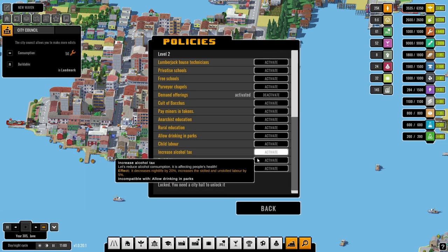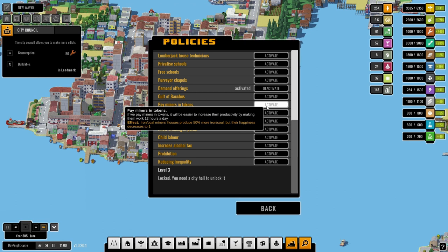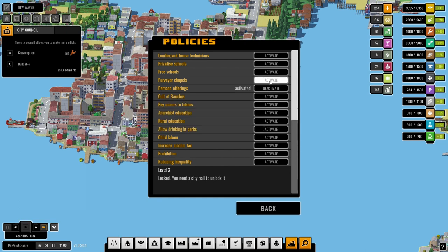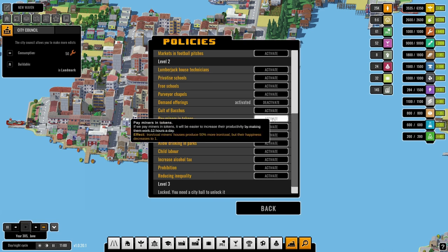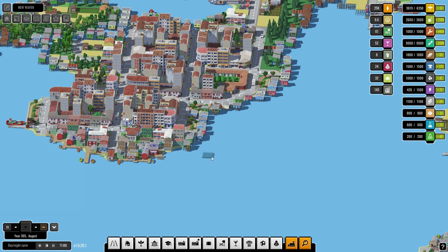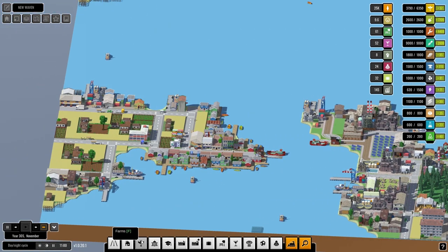Let's have a look at some of these policies — anything that might help us out a little bit. Pay miners in tokens — 50% more. That would be quite good. Energy needs 20 skilled work. Miners tokens — we will do that. It makes them a bit more unhappy. So what are we chasing now? We're chasing a biomass, plus seven more of those.